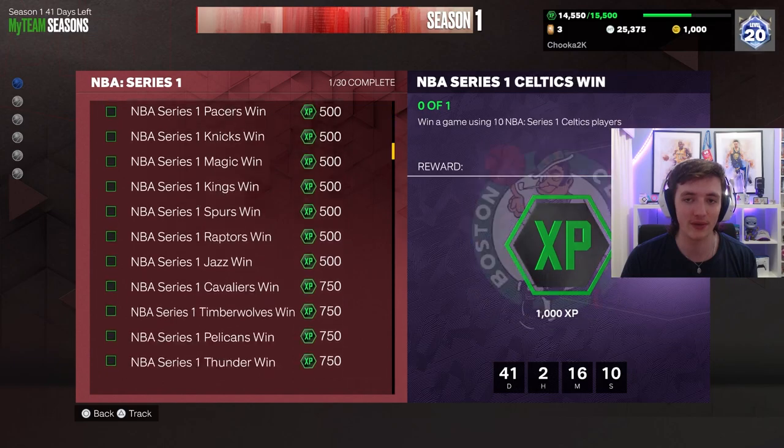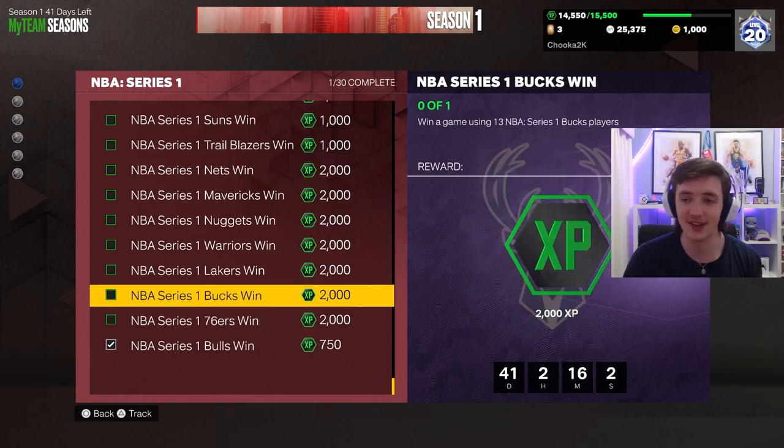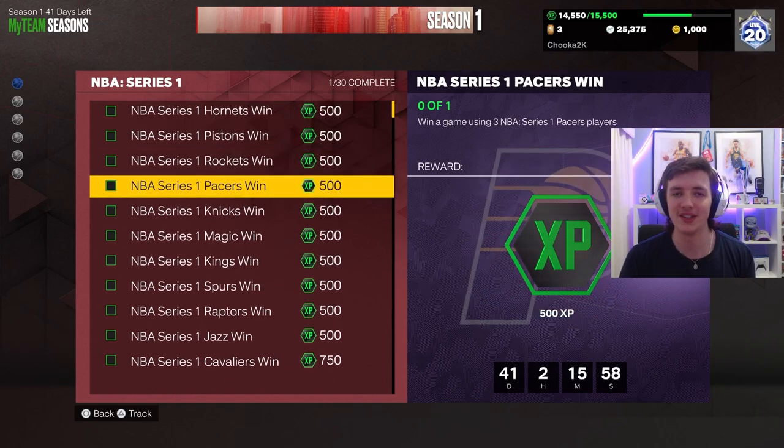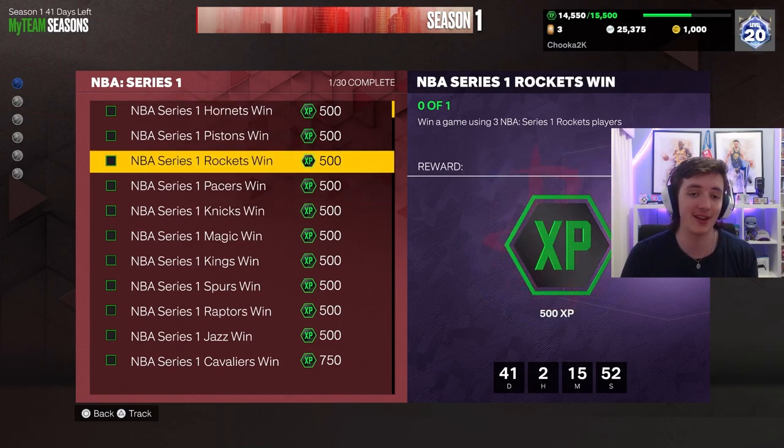You can do every single one of these 30 challenges in that game. You have to do it with Series 1 76ers players, Series 1 players from various teams. There is no amount of challenges here that won't fit into that game. You need to go through one by one, or you can stack them — you've got games of three players here, you can have them out on your bench. They don't have to be in the starting lineup. You can have three on your bench, three on your bench, three on your bench. Fill those spots and you can get 1,500 XP in 19 seconds.